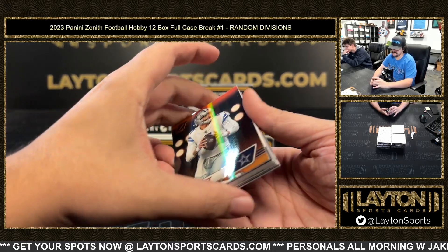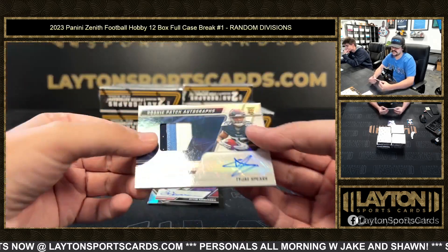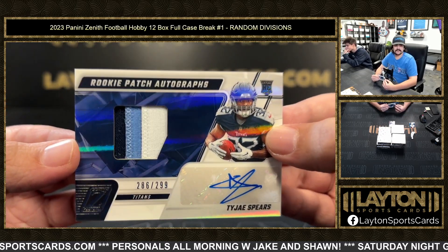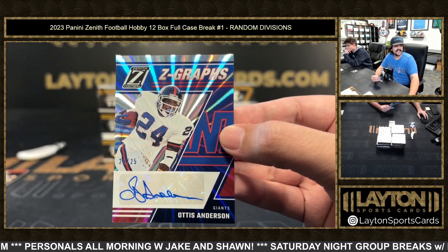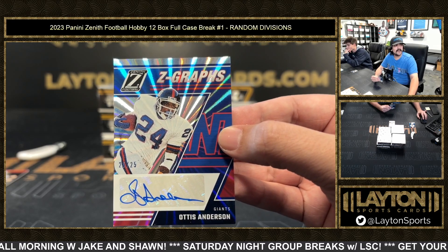Got Dak on the base — this one is numbered to 299. We have an RPA of TyJ Spears, AFC South on the first RPA, TyJ to 299, working a three-color patch auto. We have a Z-Grass Otis Anderson 25 out of 25 — that's going to be for the NFC East.